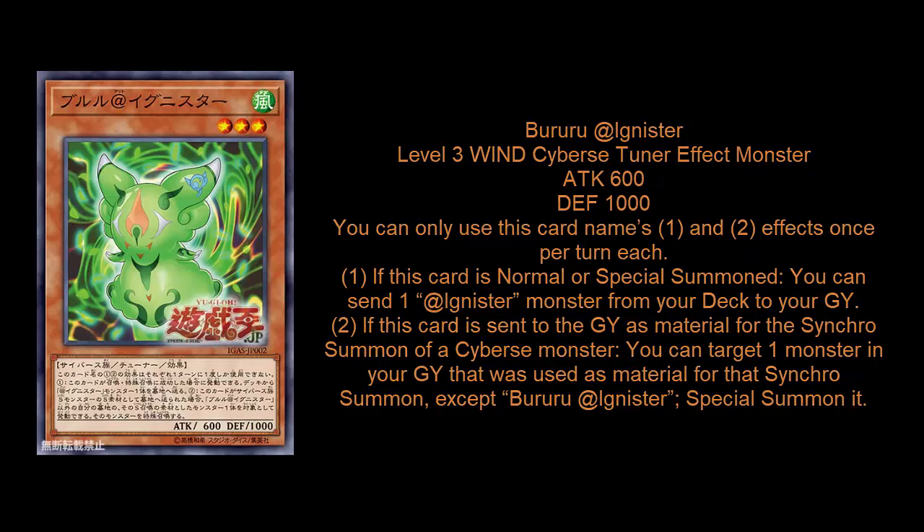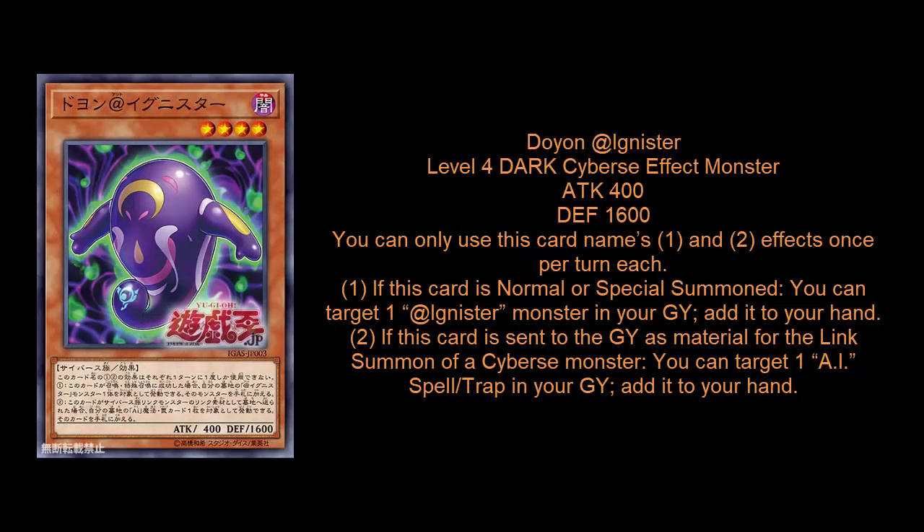The next monster is a recovery card for Adignister — completely based on recovery. The summon effect, when you normal or special summon, is like a warrior returning from the graveyard: it lets you add one Adignister monster back from your graveyard to your hand. The second effect is anytime it's sent to the graveyard as a material for a Cyber Link monster summon, it does the same thing except for one of Ai's spells and traps. This feels like a card that gets better as the game goes on — in the mid to late game, basically any turn after turn one. It's supposed to help you recover after ritual, fusion, or synchro summons. You can just go into a Linkriboh using this guy and get one of his spells and traps back to your hand.